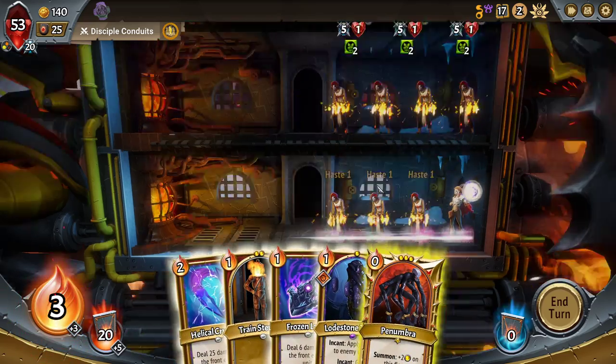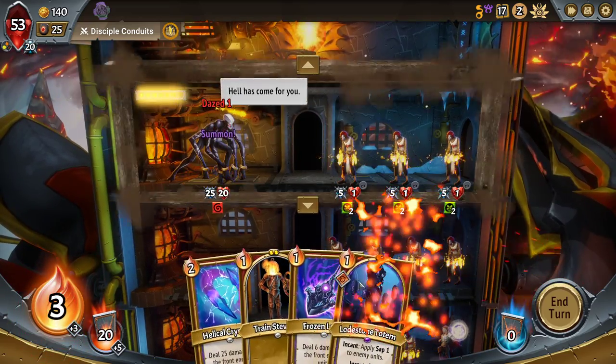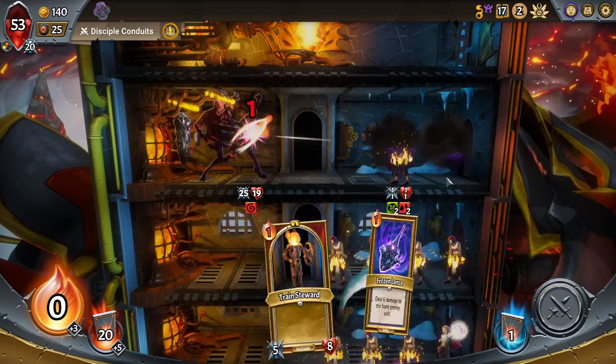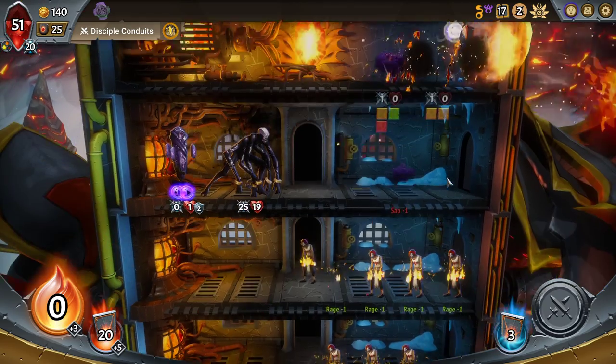Because we'll also put the Penumbra up there. Penumbra, Loadstone Totem, Helical Crystals — and now there's no damage going to the top floor. Well, not really.